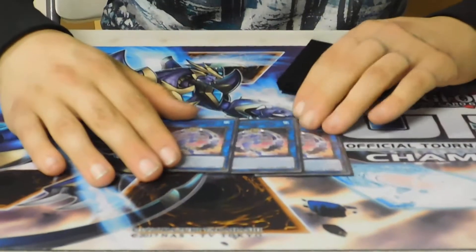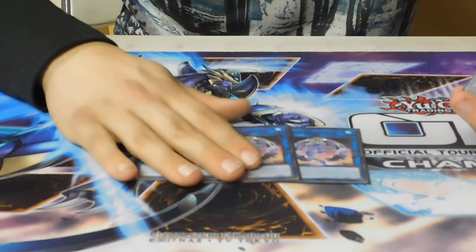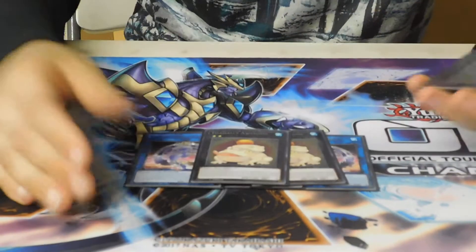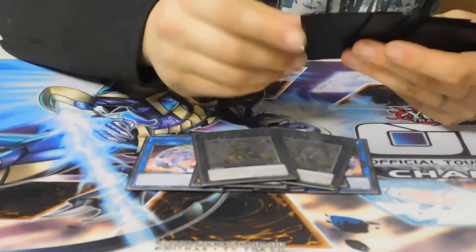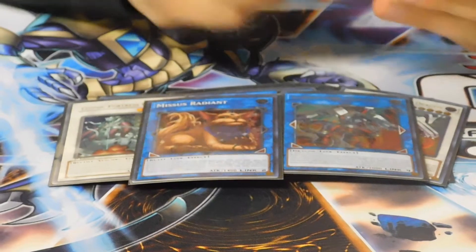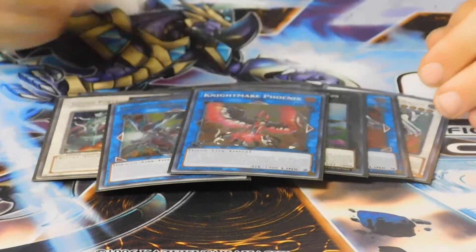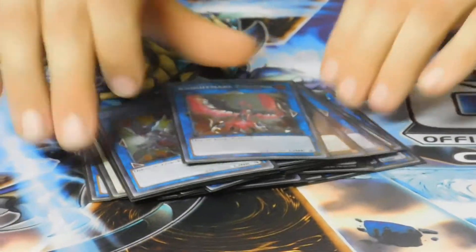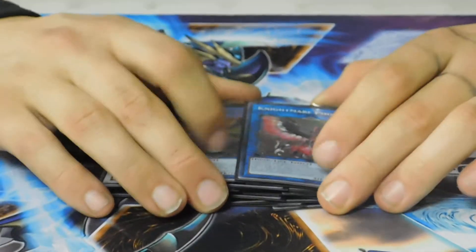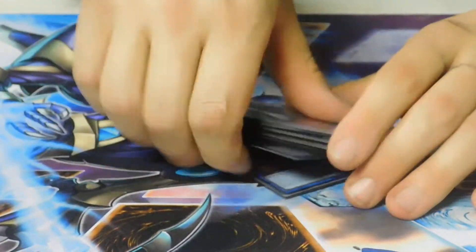Onto the extra deck: three Mermaid, two Toad, two Madolche Queen Tiaramisu, Cosmic Fortress Gol'gar, Borrelsword Savage Dragon, Saryuja Skull Dread, Borrelsword Dragon, I:P Masquerena, Knightmare Phoenix, and Borrelsword Dragon. This is about the only card I might go into, but I didn't touch my extra deck the entire day except for banishing with Extravagance. One thing I'll note: there was a game where I drew two Gurus and could have just flipped them up — I'm probably going to put a Cowboy in here because I could have dealt game damage with it.